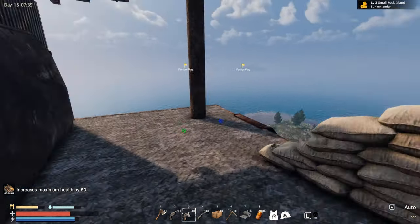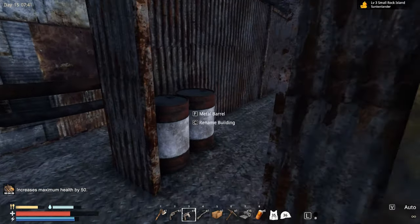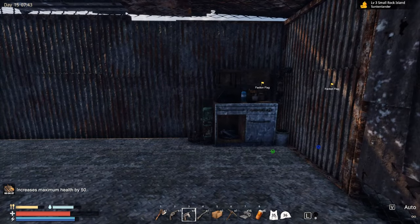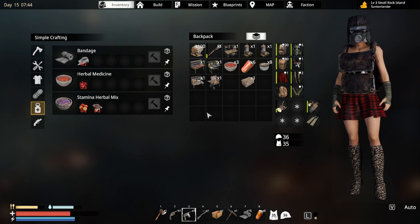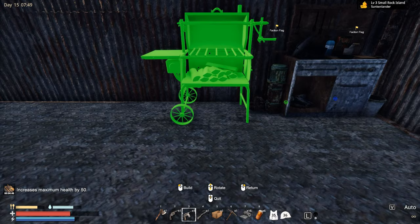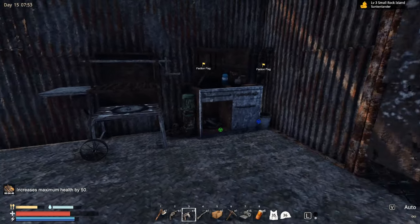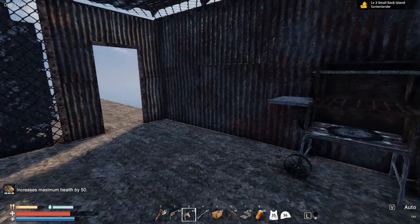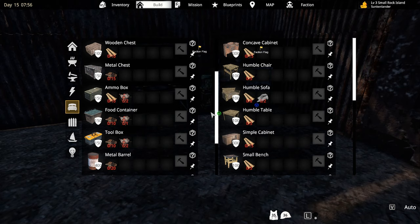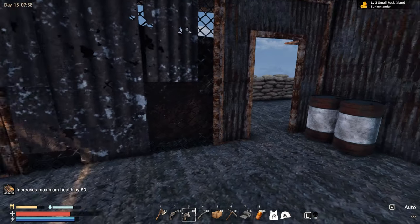Let's see how it looks. Nice, yeah, I think that's gonna work. Next to this, let's just put this improved grill like so. I'll probably do something a bit different some other day, but just for now this should be a nice little kitchen area. We do have two furnaces.